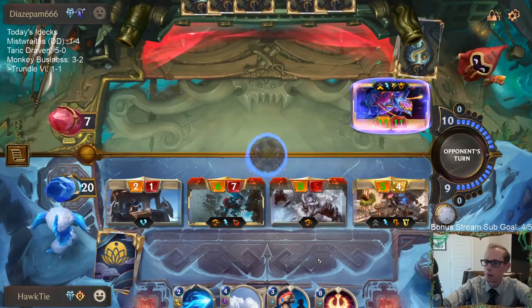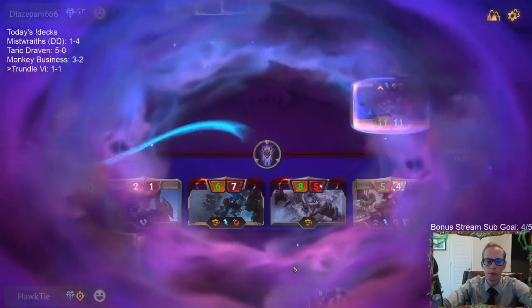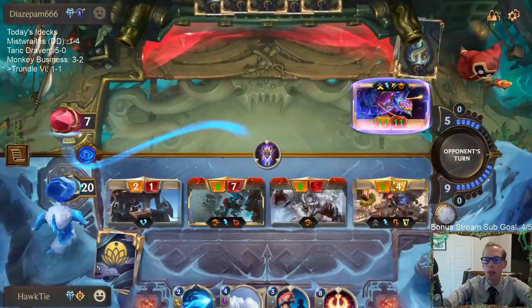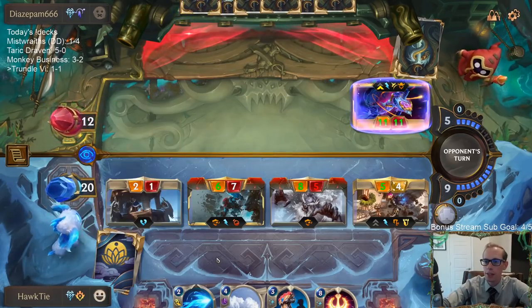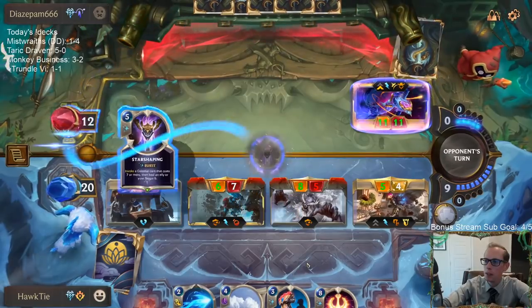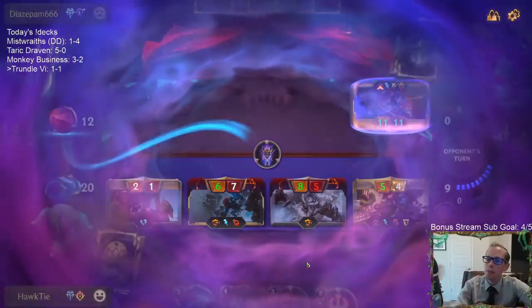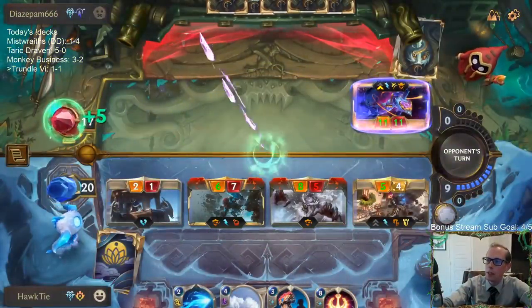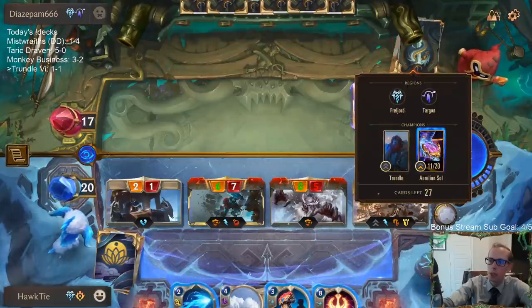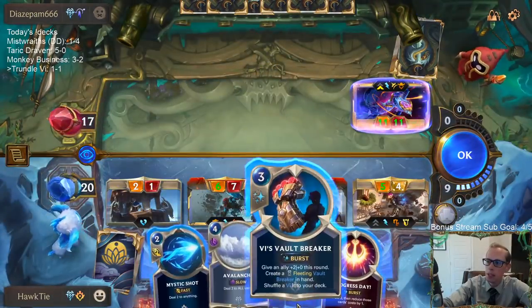You can only play three of each card instead of four because you're playing 40-card decks — that ratio works really well. Everything's best of one, but you are told what regions your opponent is playing and what their champions are, so you know what kind of deck they are and can make really good mulligan decisions.